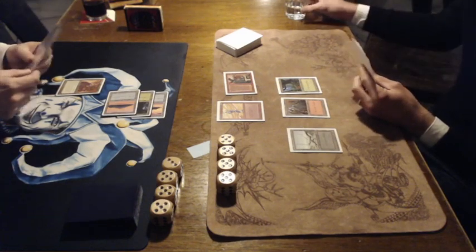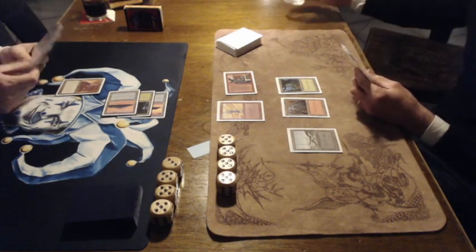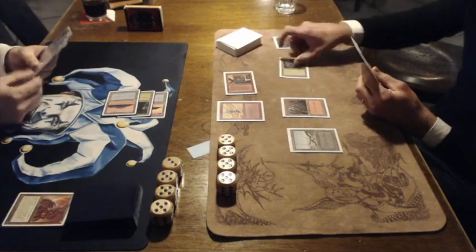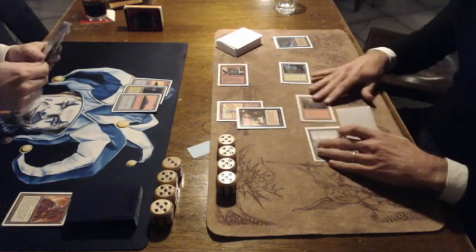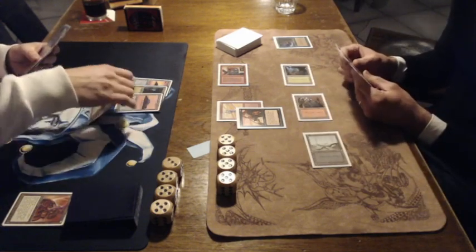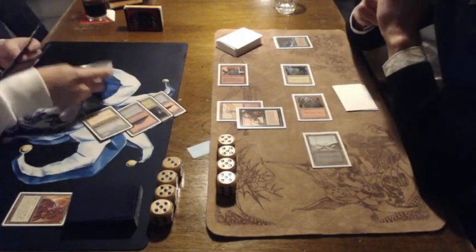Will Ron block here, or is Nick planning a combat trick? And he is — there's the Giant Growth, killing the Ocean Soldier, followed up by an Erg Raiders, the 2/3 creature for 2 mana. Pretty good card.